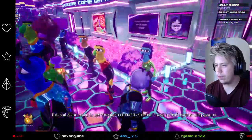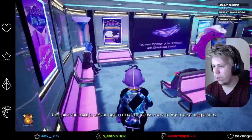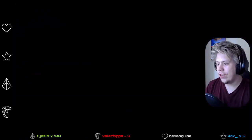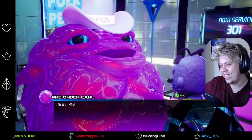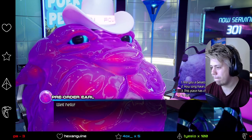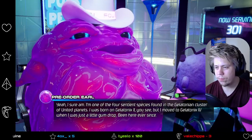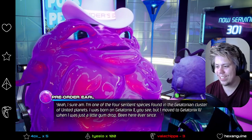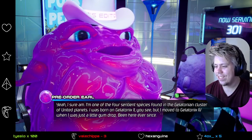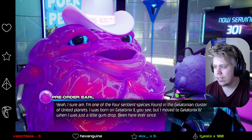Hello? Oh, we can interact with... 'Find another way around.' Oh my god. What the hell? What is that? Pre-order Earl. Well, hello. Oh my god. Are you a gelatinian? 'Yeah, I sure am. I'm one of the fourth antian species found in the gelatinian cluster of United Planets. I was born on Gelatinics 2, but I moved to Gelatinics 4 when I was just a little gumdrop. I've been here every day.'